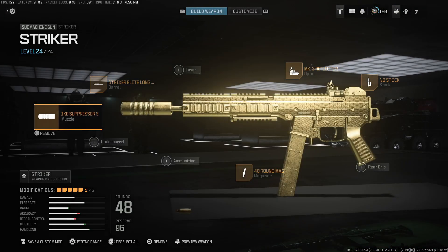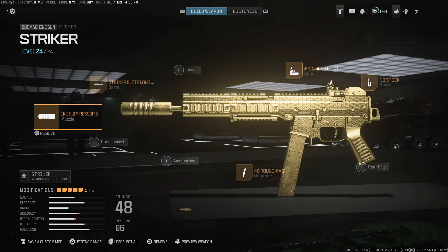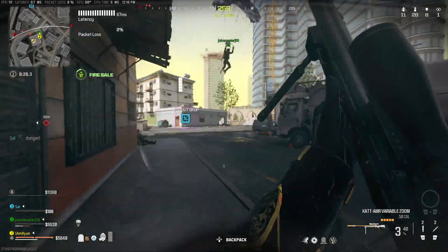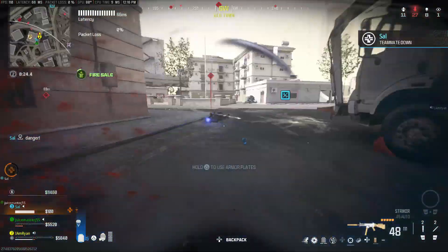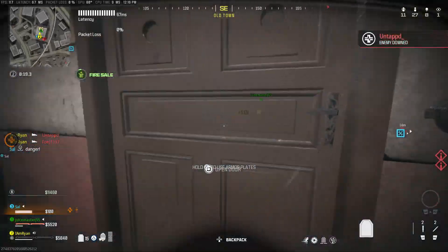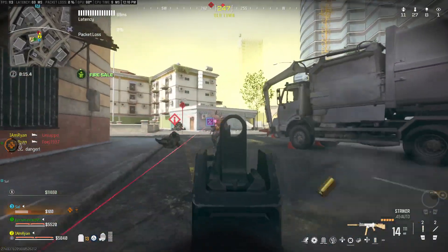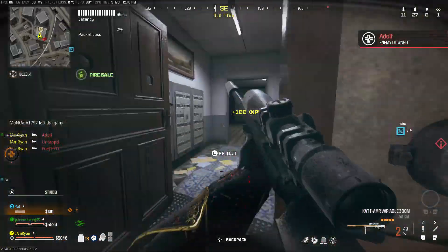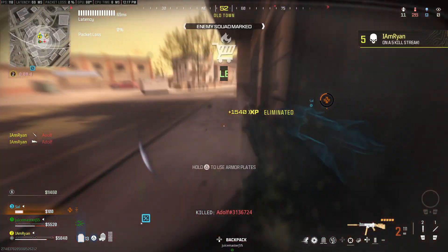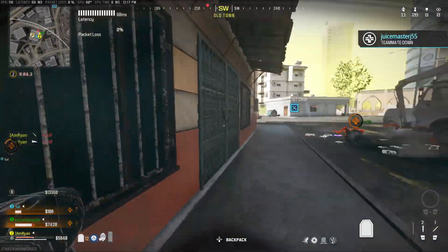The first sniper support I really want to talk about is the Striker, with the build you're currently seeing in the background. I'm going to recommend the Striker for most people, but there might be a couple other sniper supports that might be better for your play style. The main thing the Striker excels in is its damage up close but also in the mid-range, and it has the best mobility of any sniper support I'm going to talk about in this video, which I value very highly.